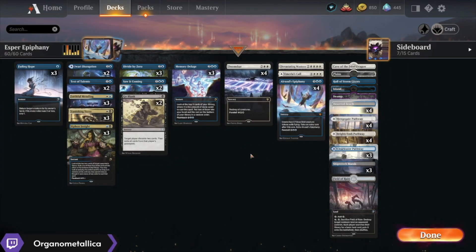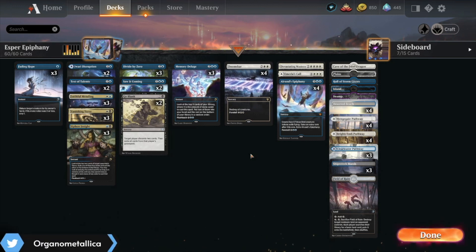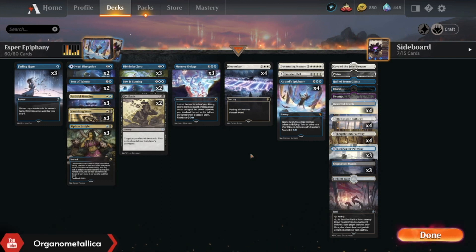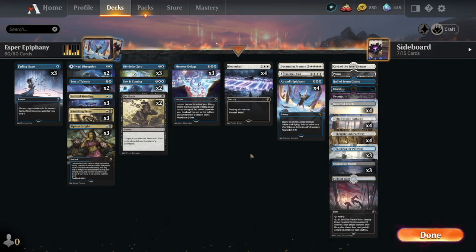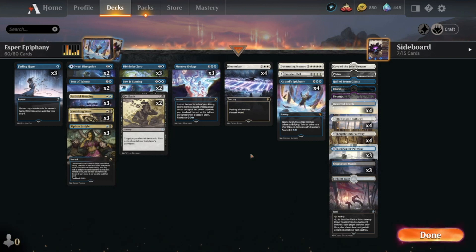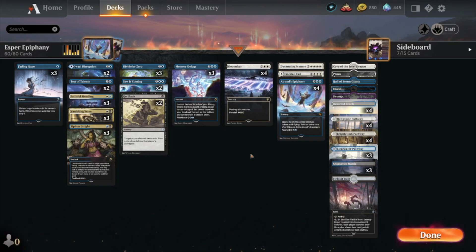And here we are for the wrap-up. So as you can see, adding in that black splash does change the texture of how the deck plays out a fair amount. In this case we also changed up the win cons a little bit, and so having access to Alrund's Epiphany changes things up a little. I'm pretty happy with how this deck goes. Go Blank didn't really show its value there as much as it could have, because we didn't really face against the control decks that I expected to. Vanishing Verse is still really premium there.